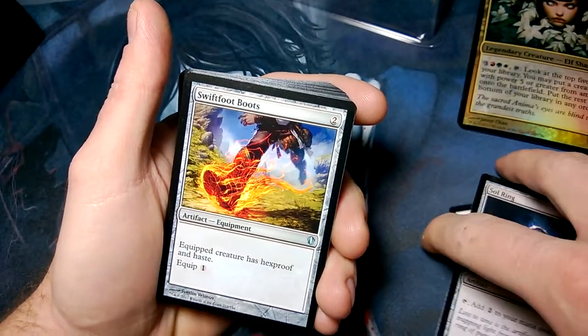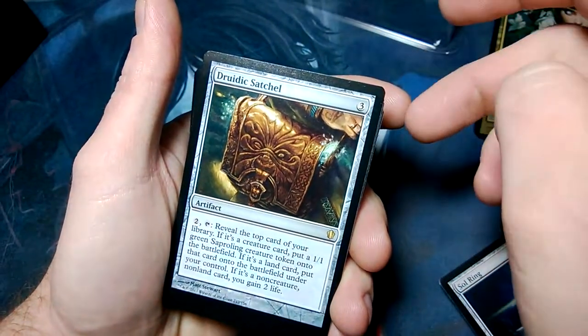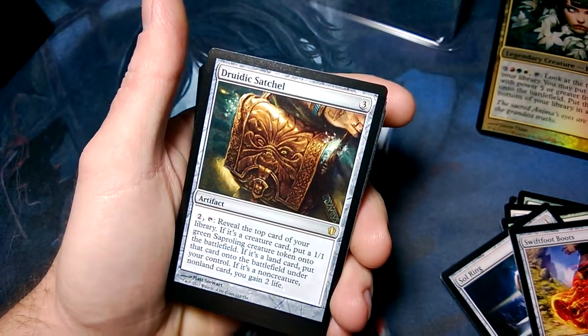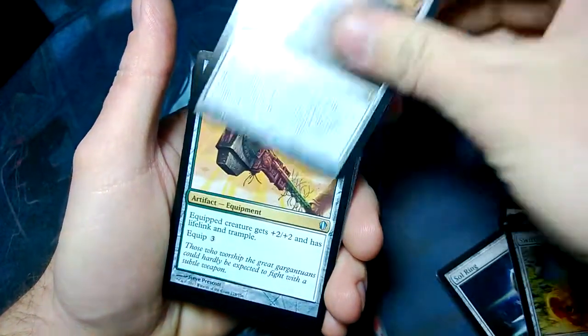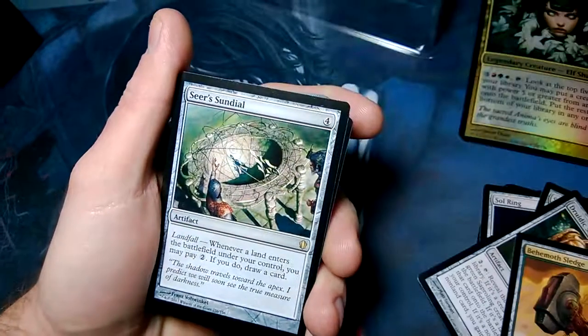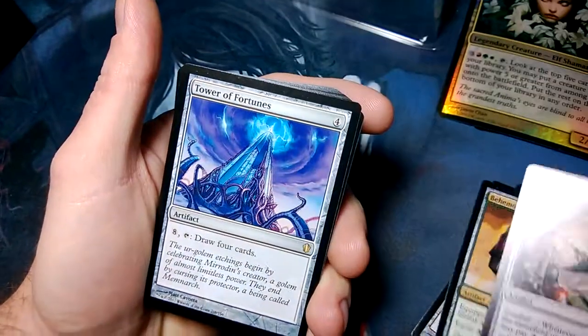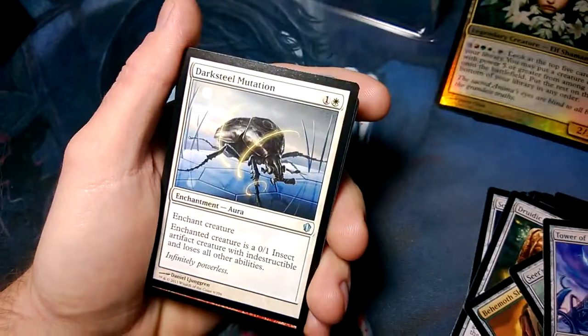Swiftfoot Boots — hexproof and haste, that's not bad. Druidic Satchel. Behemoth Sledge — artifact, gotta use some equipment. Seer's Sundial, Tower of Fortunes. Lots of rares.